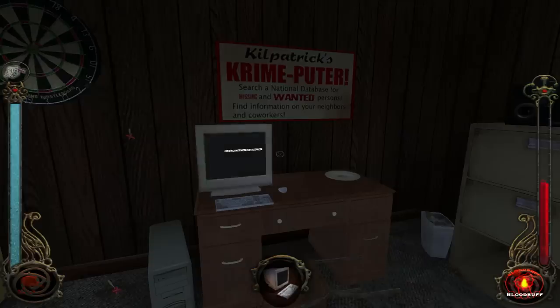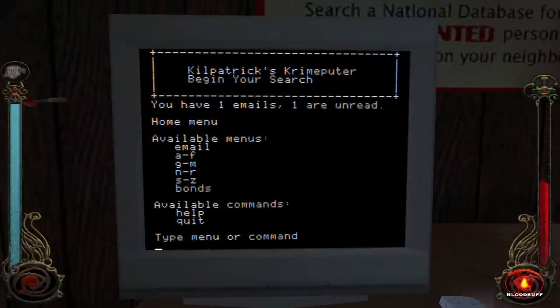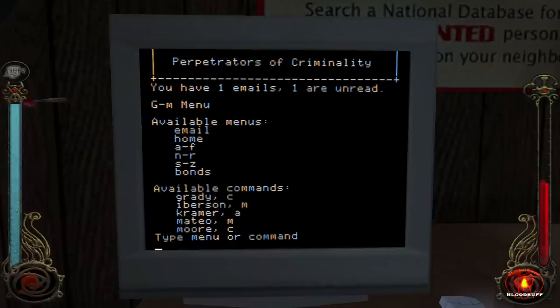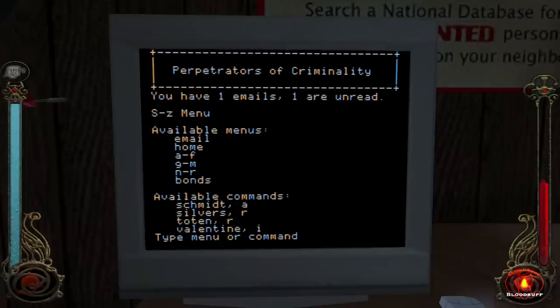Lily — I believe her name is — Lily's belongings. I don't know her last name, but it's okay. I'll just look for L's. S is Z. Man, nothing.